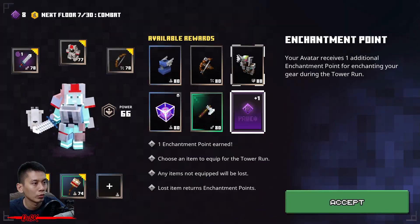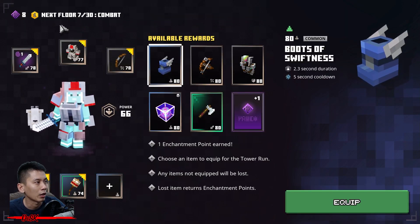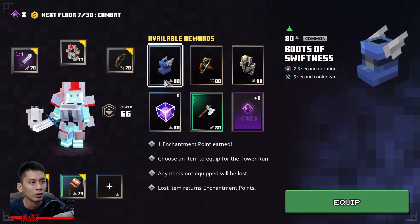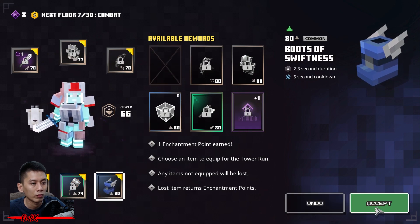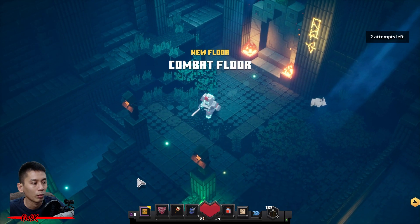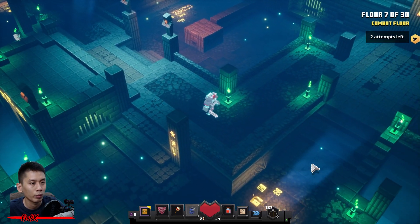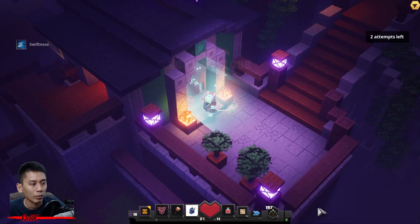There is a Boot of Sweetness at floor number six. Once you complete floor number six it drops one Boot of Sweetness — you can use this boot to run faster so you can reach the top floor much faster. Also make sure to pick up the Gong of Weakening so that you can melt the boss much faster.